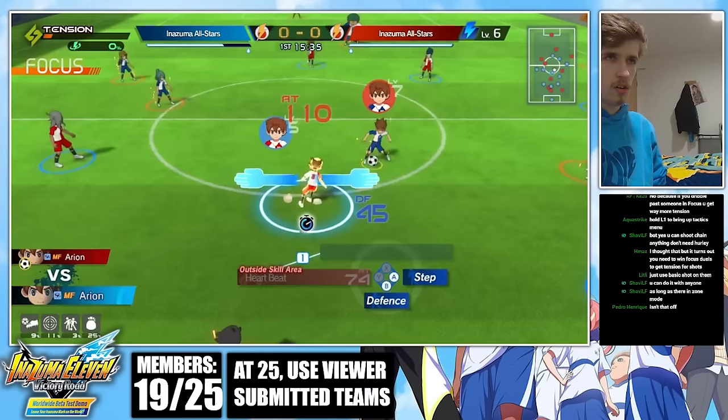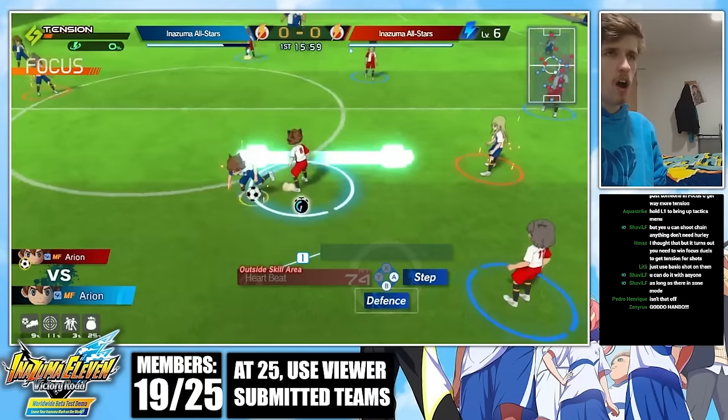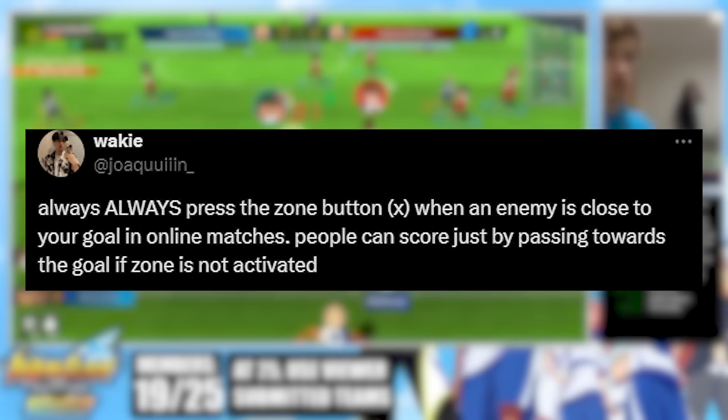My final tip is about an exploit that's been found in the game. Always press the zone button, which is X, when an enemy is close to your goal in online matches, because people can score just by passing towards the goal if zone is not activated. This is an exploit where you can just pass the ball into the goal. So make sure you're activating zone so that that doesn't happen to you.